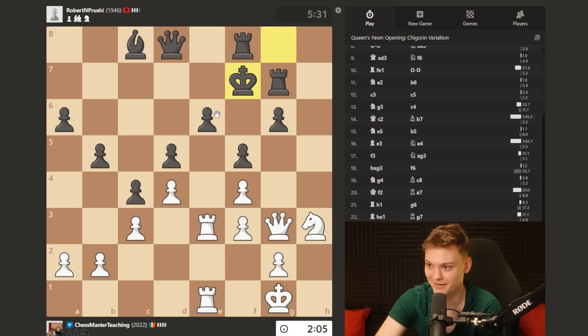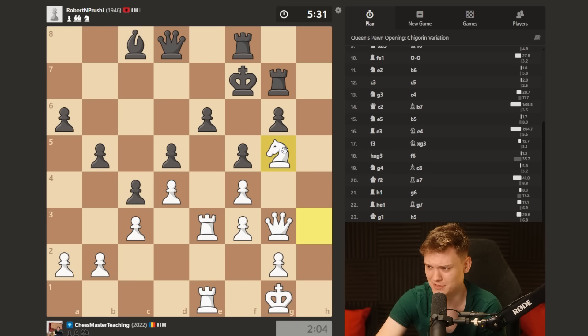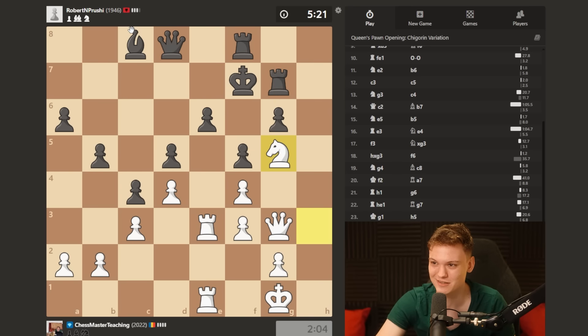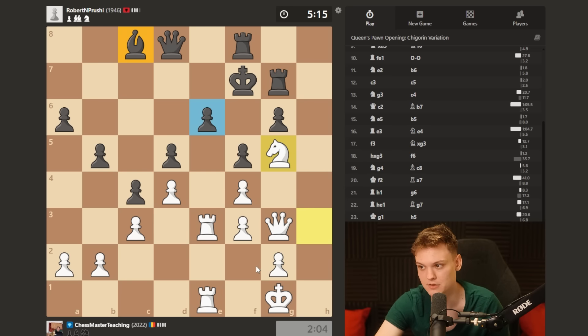And I had positions like this regularly. This really happens. I'm like 700 rapid games in to finish my experiment. But this is really one of the most common patterns in the Boa Snake. They just get a bad bishop, backward pawn.